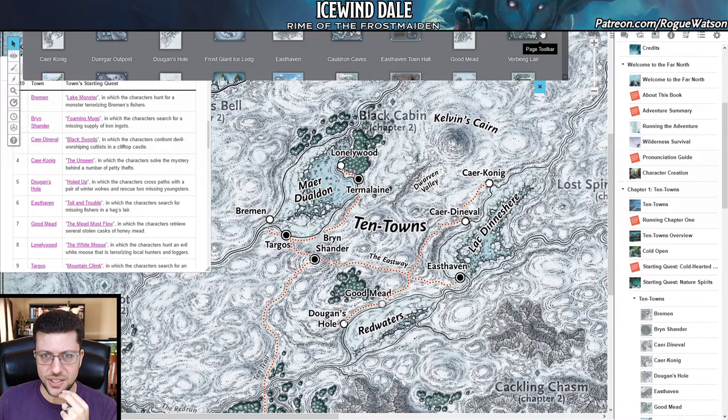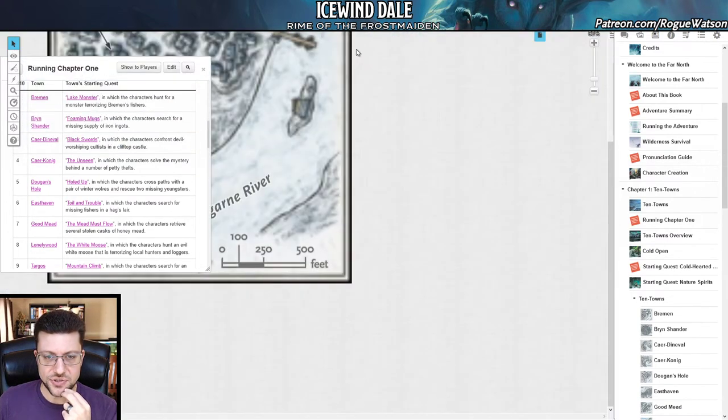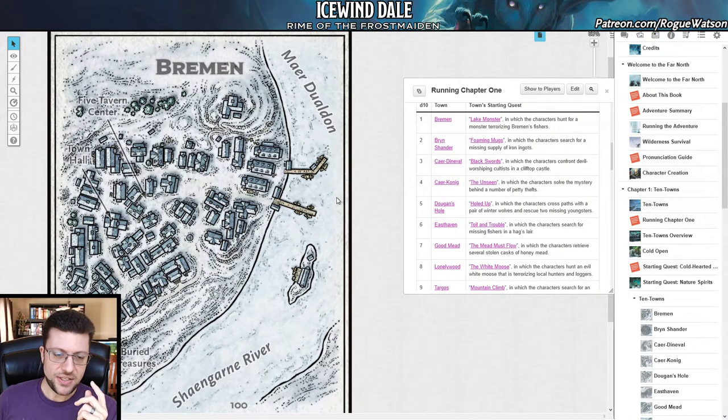Starting with Bremen — and I'm using Roll20 here to showcase all the visuals. We also get maps for every single town, which as a DM I look forward to running. Although, here's the thing: do you actually want to run every single one of these towns? Because there are ten of them, which means all of them are going to have NPCs. If you're trying to create memorable situations and recurring NPCs, you're going to end up with too big of a cast — there's just too much to keep track of.